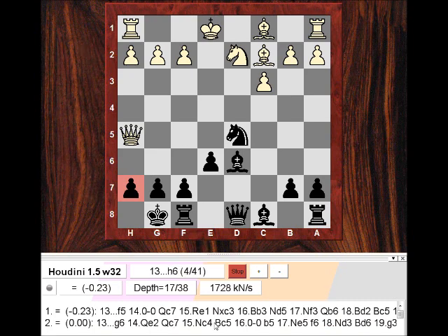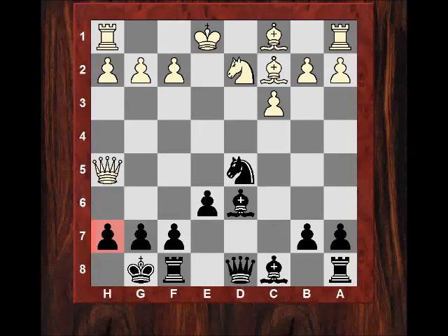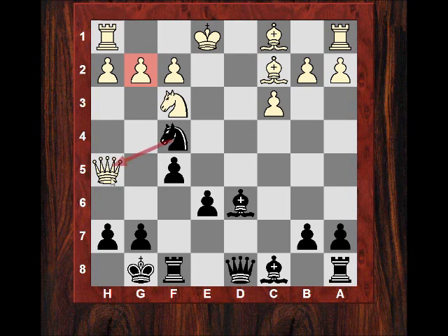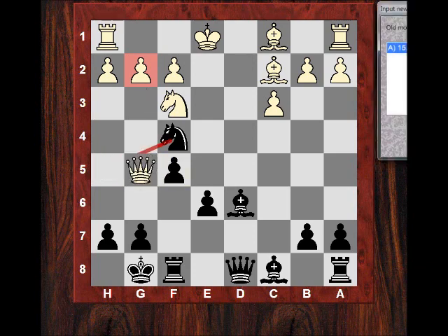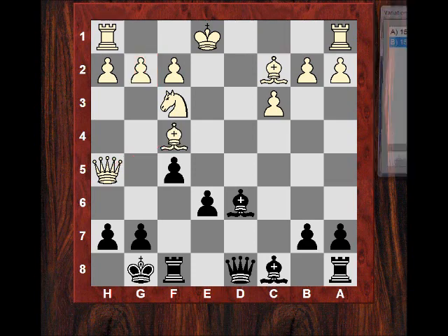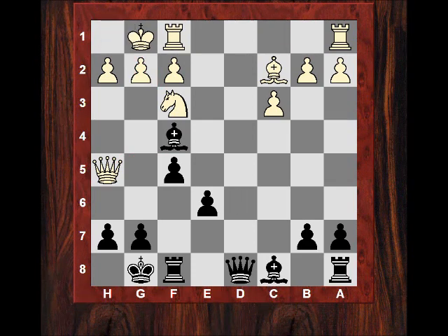After g6 Qe2, we're looking at stuff like Nc4, Ne5. You don't want to weaken the dark squares in principle with g6. But f5 has its own issues. Can white lock down on the e5 square in this semi-open file? He plays Nf3, which sort of sacrifices the bishop pair, because after Nf4, g2 is attacked as well as the Queen. The Queen has nowhere to move to avoid g2 loss. David gives up his bishop pair with Bxf4, but he's going to get an iron grip soon on the e5 square.